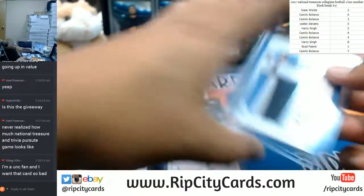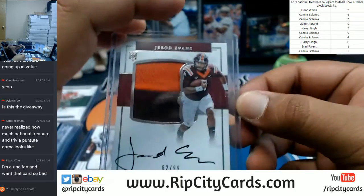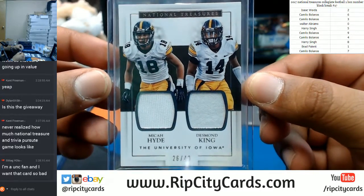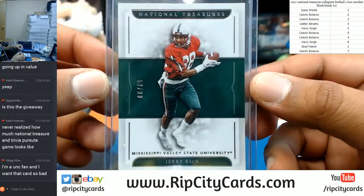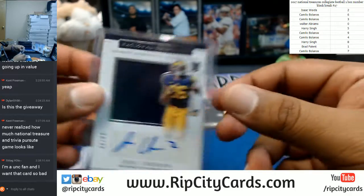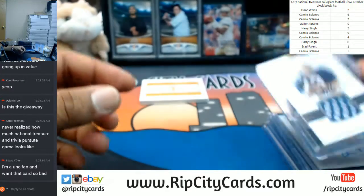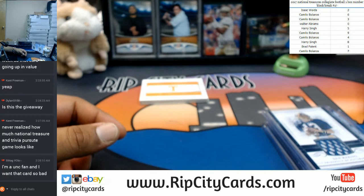Going to the seven spot: sick Mitch Trubisky. Going to the two spot: Gerard Evans. Going to the six spot: dual relic from Micah Hyde and Desmond King. Going to the eight spot: Jerry Rice. And the zero spot came out on top on this one — zero spot will be getting James Conner, Jehu Chason, and Dan Marino. And that, my friends, was 2017 National Treasures Collegiate Football, one box number block break number 17. Thank you very much guys, we'll get it out to you.